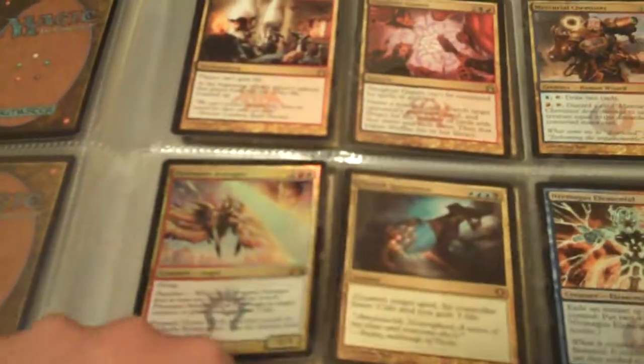Also Azor's Elocutors, Archon of the Triumvirate, Treasury Thrull times two, Slaughter Games, Mercurial Chemist, foil Farseek, Avenger, Punish Ignorance, Niv-Mizzet Elemental, Epic Experiment, Mystic Genesis times two — one of the worst counterspells in MTG — Growing Ranks, Counterflux, Ruric Thar, Armada Wurm, Wayfaring Temple, Fathom Mage, and Foundry Champion.